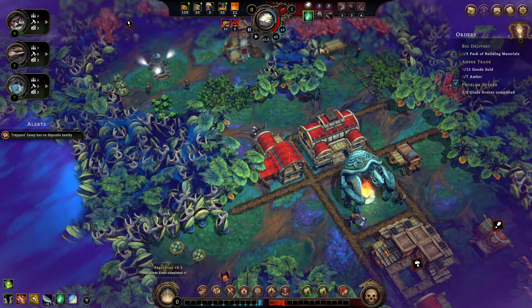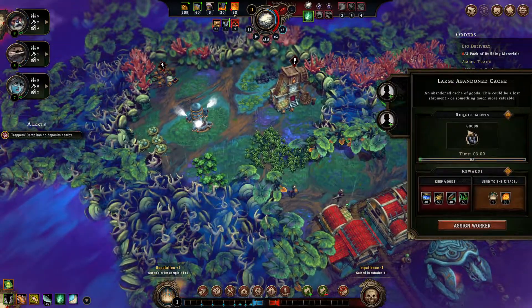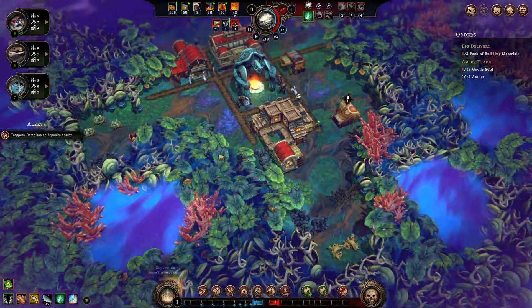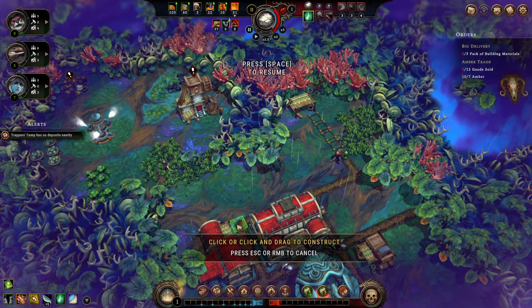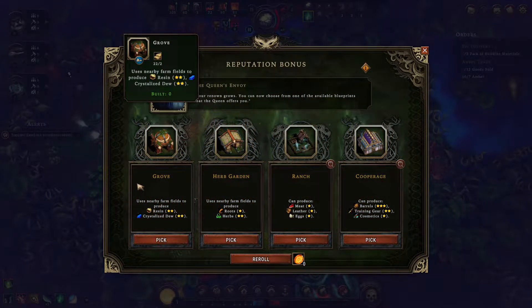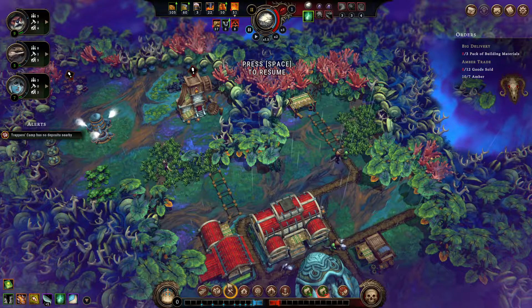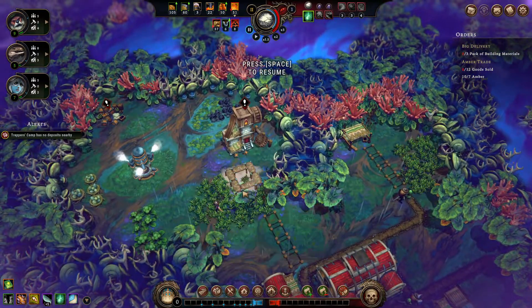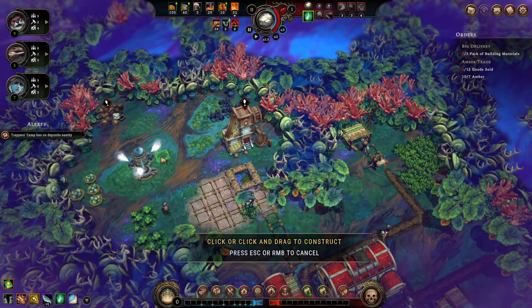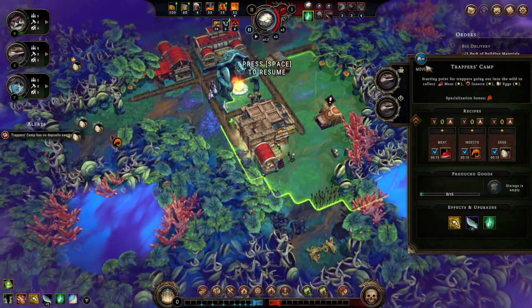Once these two lizards get back we'll be in a better spot - we might even build a trade hub. We need to do a bunch of trading. Event solved - more tools, lovely. Our first tools. I love a grove. Herb garden - I don't know how good herbs are, I'd rather get a grove. It goes here and I assume it needs planks.